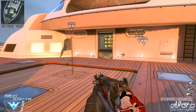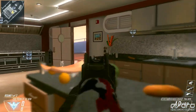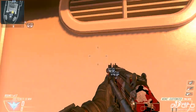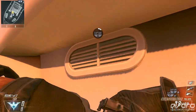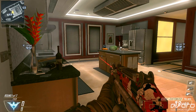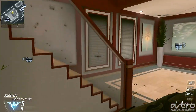One thing I like to do near the A flag — especially in hardpoint if somebody's in the kitchen waiting — you can throw things through these vents. Just go through here and you can throw nades, flashes, stuns, whatever you want through there. You can find out if people are in there and take them out.